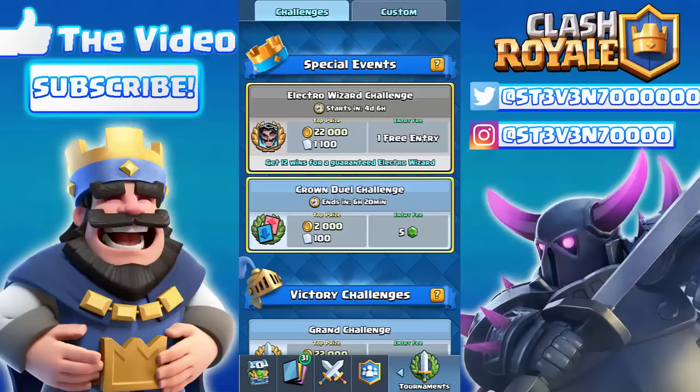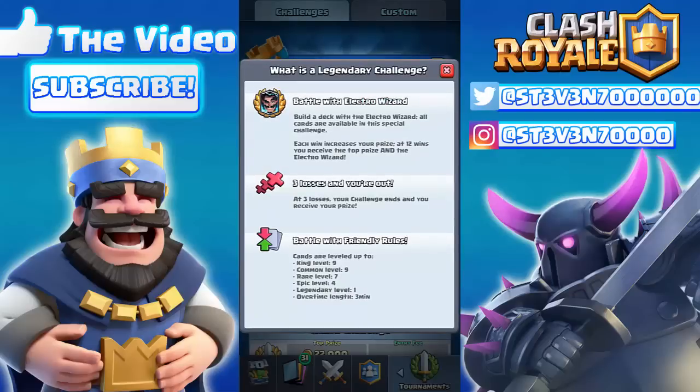Basically, you get a free legendary if you win 12 wins in this challenge. Every card you have is going to be at tournament level standards — even the cards you haven't unlocked — so you'll get to use all the cards to build an Electro Wizard deck. You folks in Builder's Workshop are not going to have a disadvantage against people who have all the cards unlocked in Legendary Arena. You might still have a skill disadvantage, but you'll have the same level cards as everybody else.